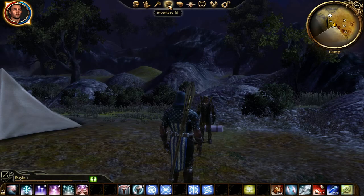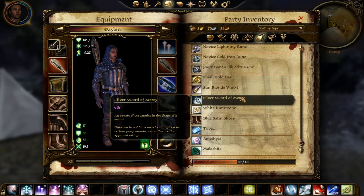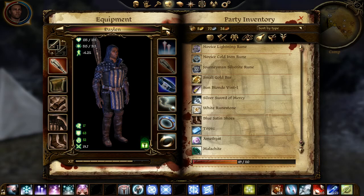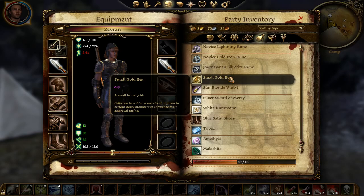I got him up to four approval. Let me check my inventory — blue satin shoes. I think this is a Zevran gift. He says: 'I shall treasure it. Thank you.' I got him up to 14. Goody goody.